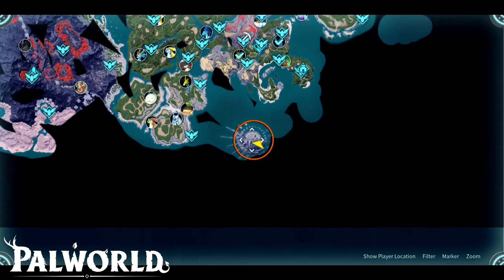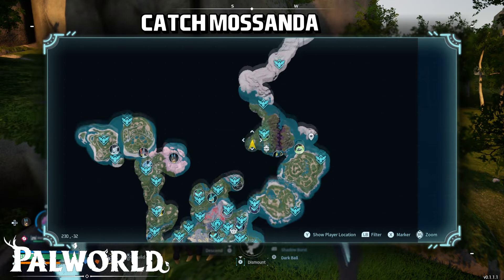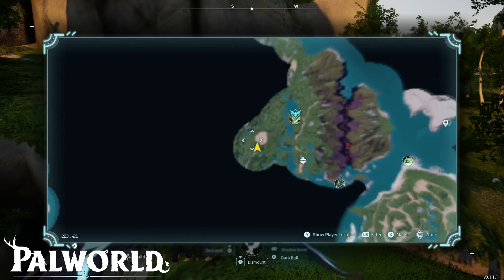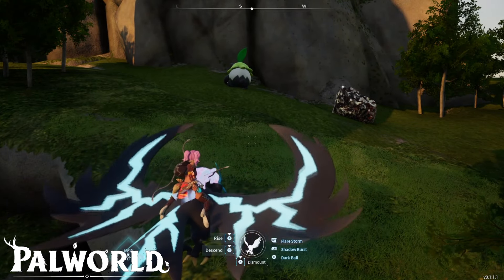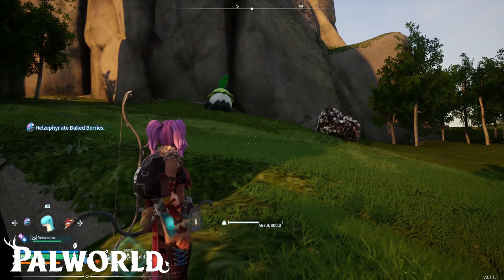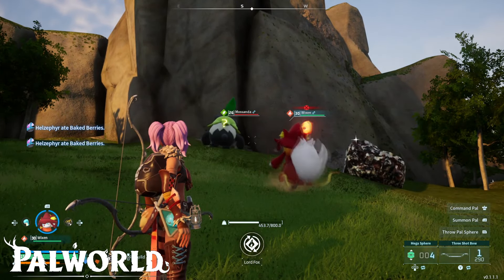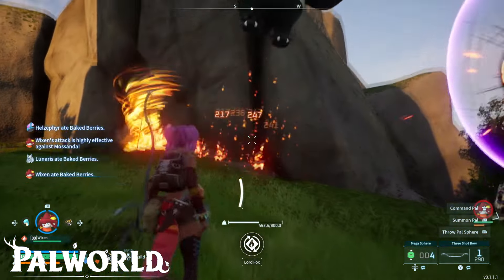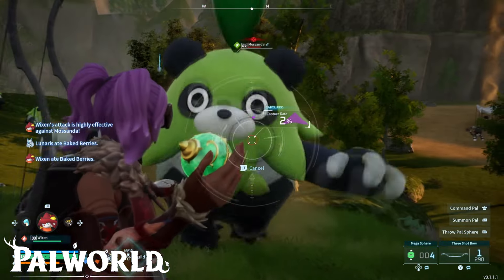This method that I'm showing is going to be a bit easier. What we need to do first is catch Mosanda. Mosanda is around level 28 and you can find it in this area on the map, close to the fast travel point called Sealed Realm of the Swift. If you have a fire pal, it will help you a lot to defeat it. You'll also need at least a Giga Sphere or Hyper Sphere to catch it.